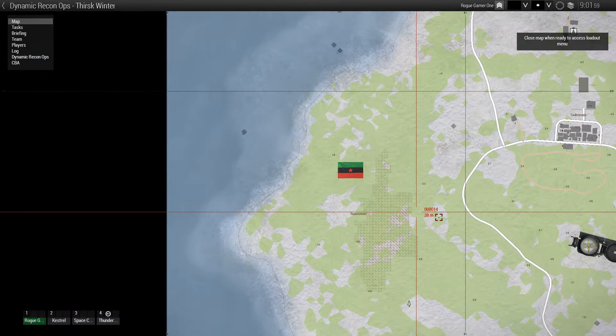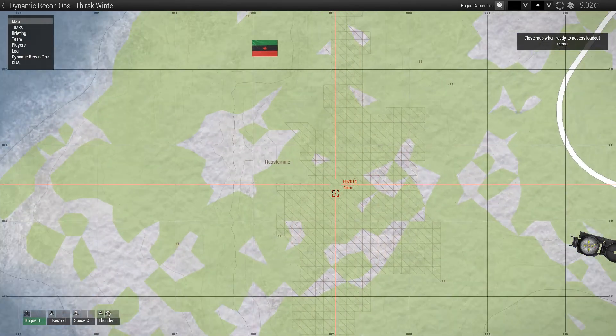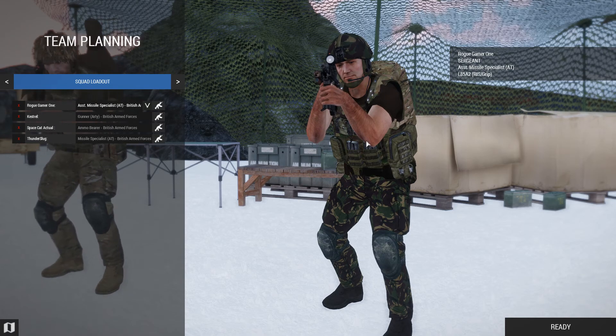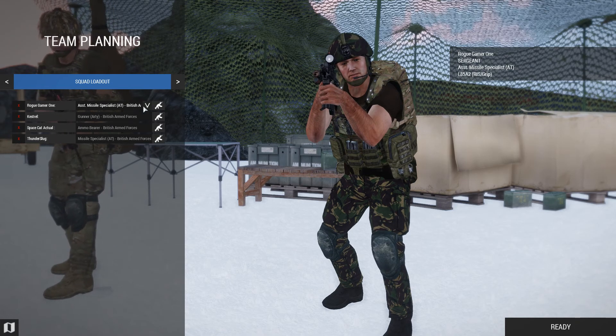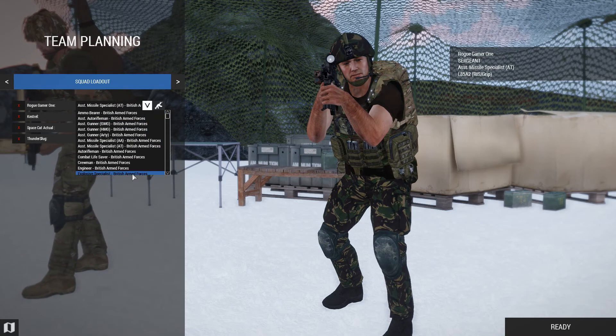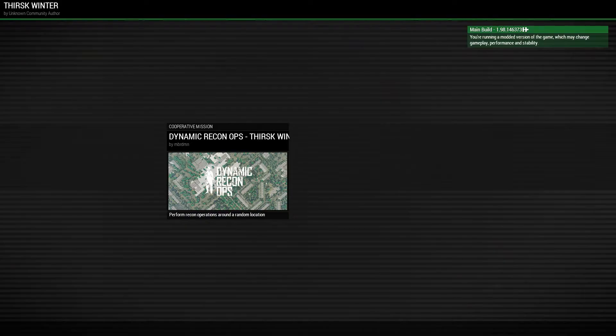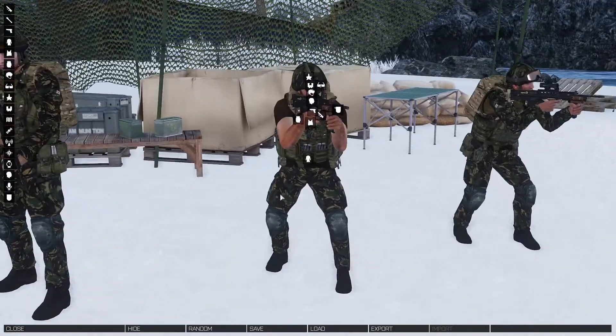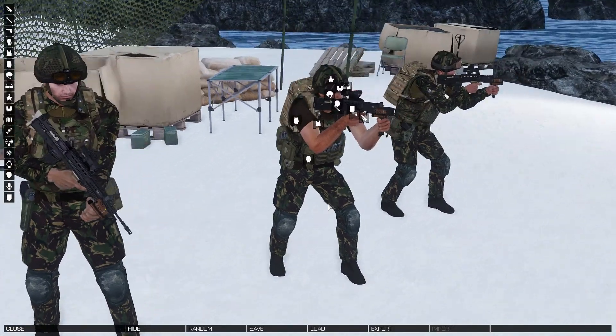We're on an island — where's my spawn point? Oh, I forgot this is DR. Hit escape or the cancel button top left. Oh, I can make my own loadout! Yep, and you've got all the CUP weapons and equipment at your disposal.